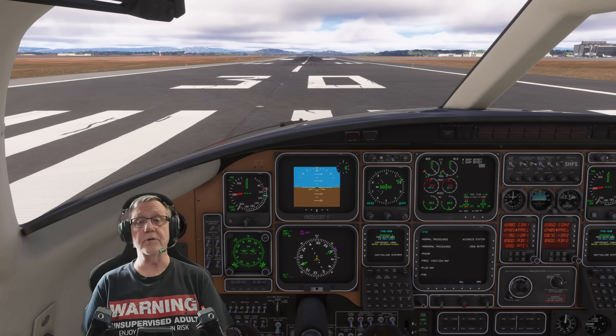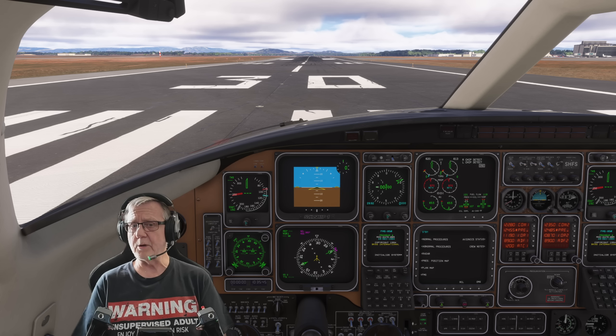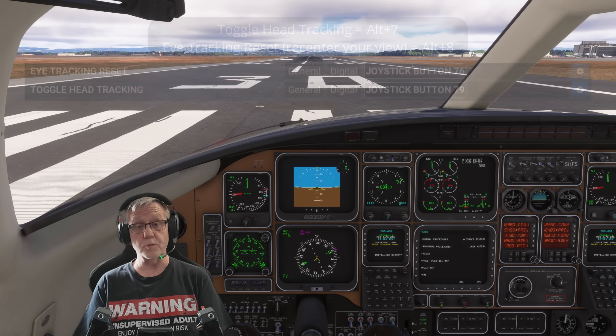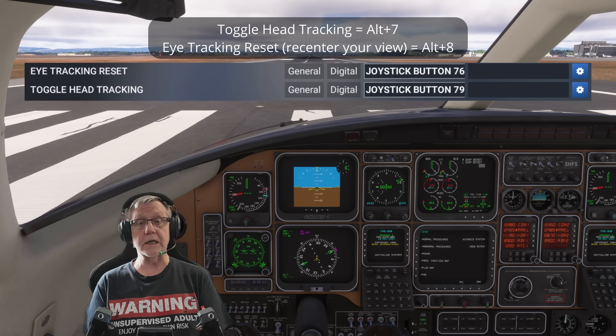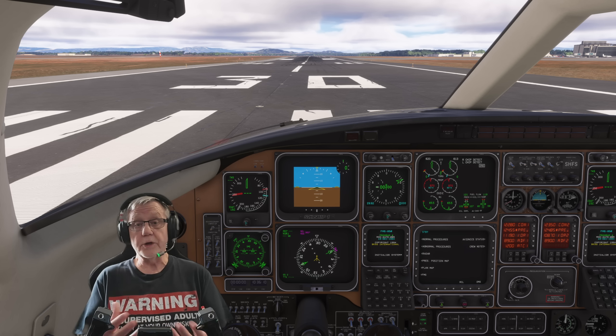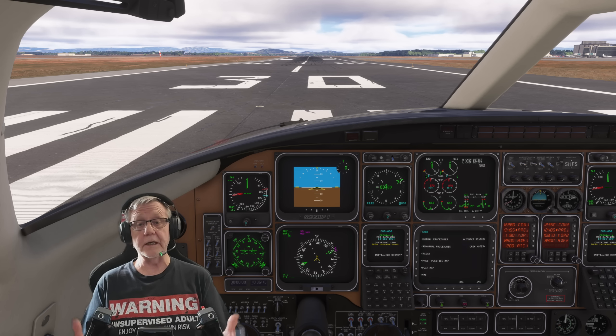The only important thing is to make sure you do the two essential key binds. One is Alt+7, which toggles head tracking on and off — currently I'm moving my head but the cockpit's not moving because I've toggled it off. And Alt+8, which recenters your position. When initially starting, don't forget you need to do that twice. So what do you get? You get exactly the same as 2020 — all 6 degrees of movement.